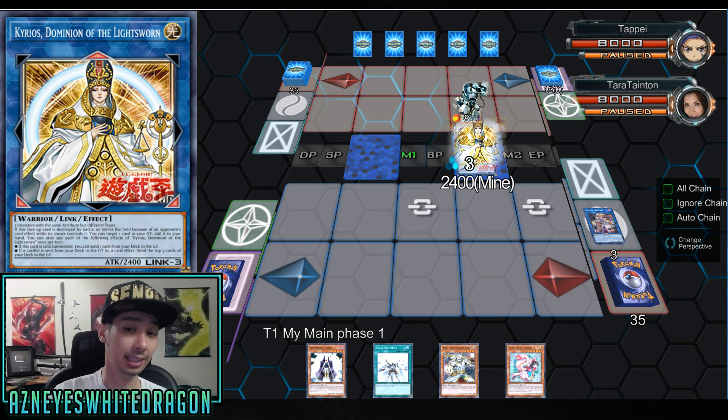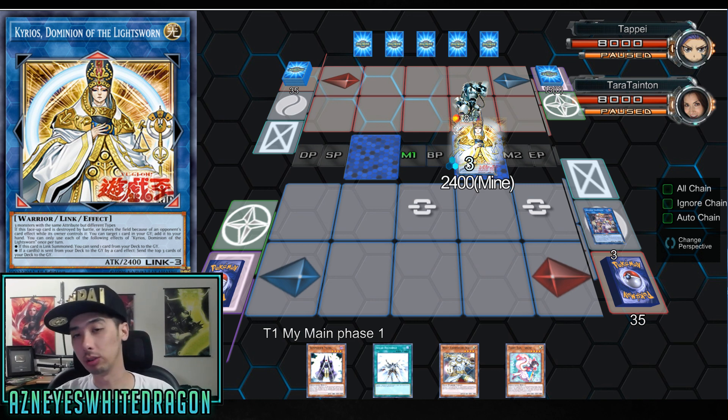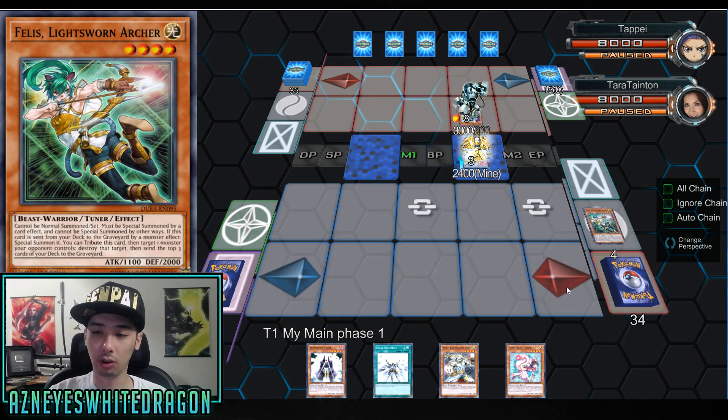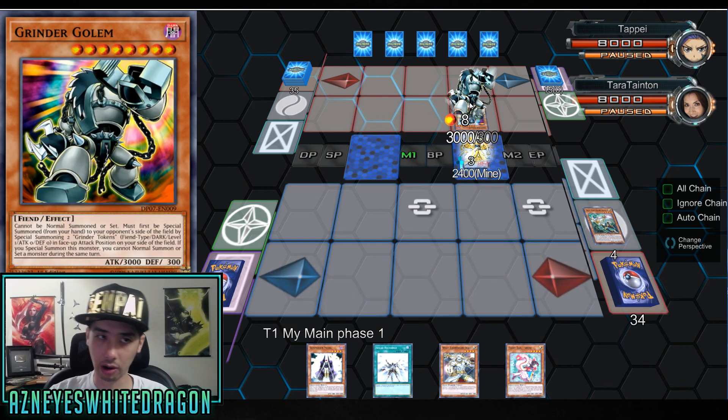As soon as Kyrios gets Link Summoned, immediately after he's summoned, you're able to send one card from your deck to your graveyard. This can be anything — so it's not even just Lightsworn. Anything can use this and it's an insane effect. You're gonna activate that effect and send Felice.